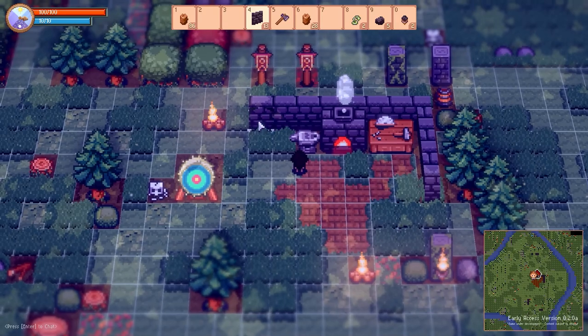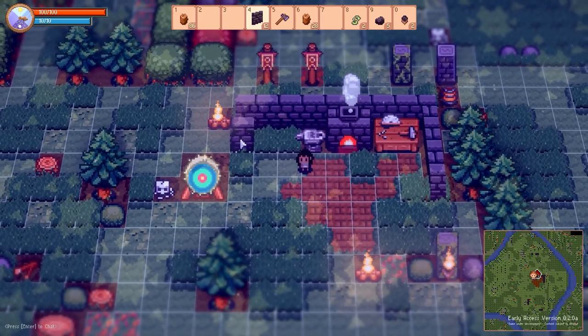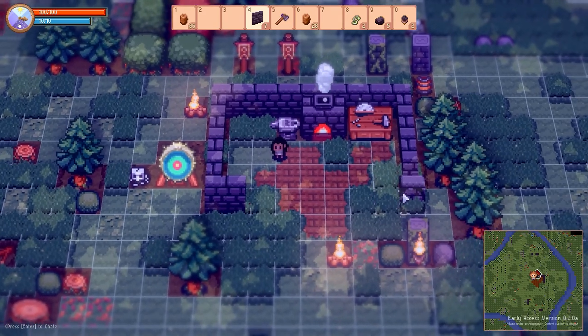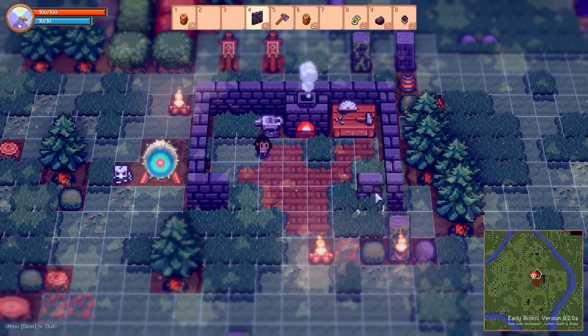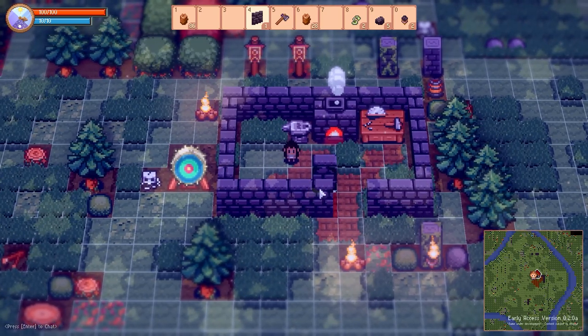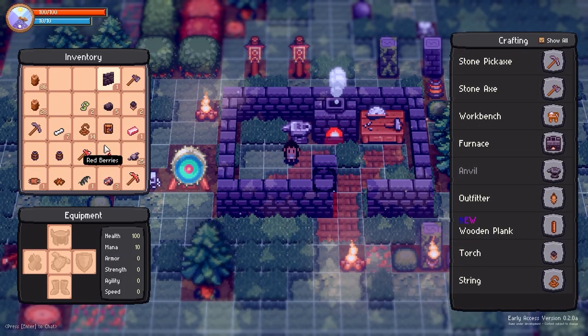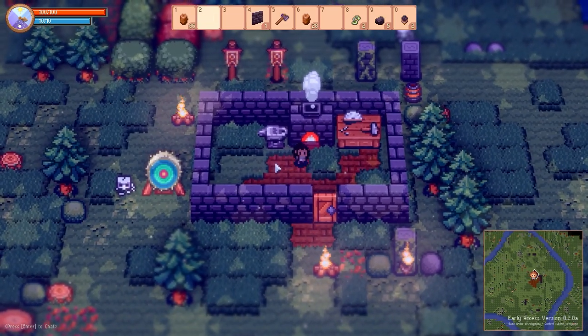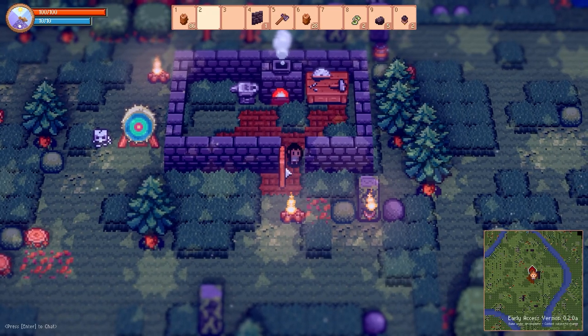As you collect materials, new items can be crafted, such as a furnace and workbench that opens up new menus to craft even more. Within these systems, it's possible to build your own base and prepare for your adventure. It took me a while to learn how to navigate the various menus and find my way around the specific craft tables, which could be presented a little cleaner. Still, everything is laid out nicely for what you need and it's all available to you.